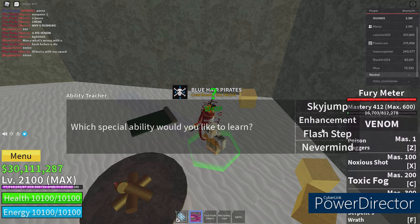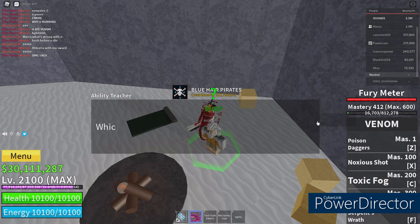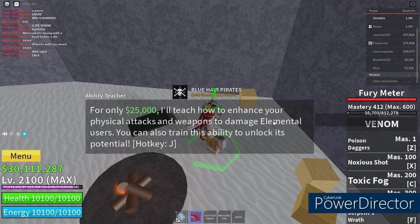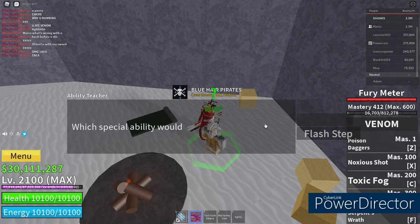He can teach you sky jump, enhancement, and flash step. So you buy the sky jump for $10,000 - I already have it. Then there's the enhancement for $25,000 - I have it as well. And the flash step, which is $100,000, the most expensive one.